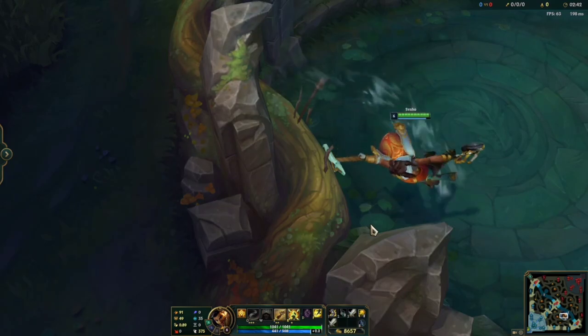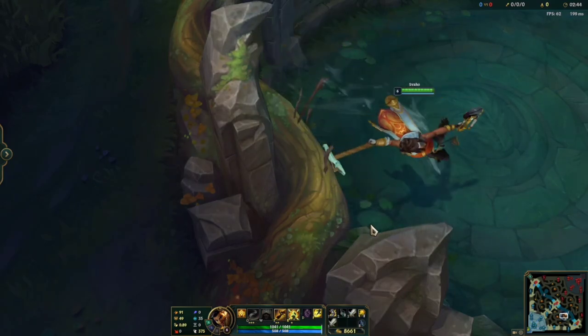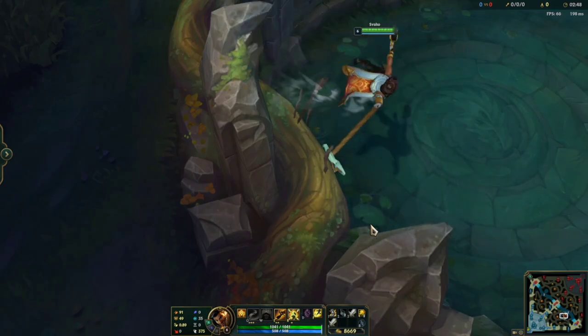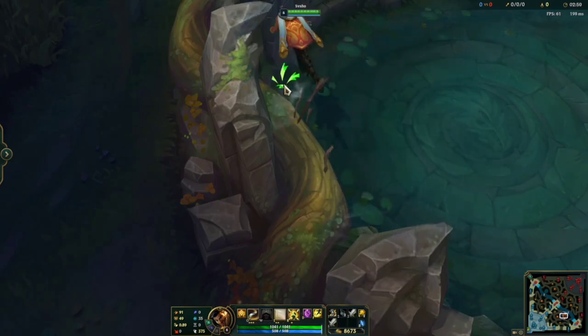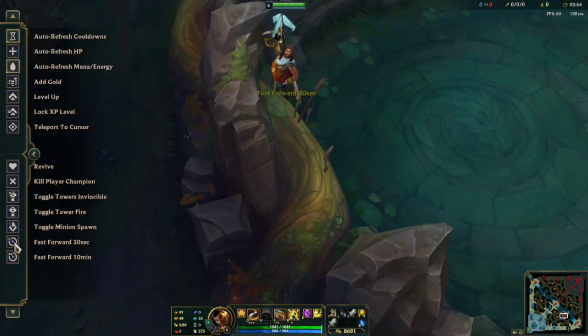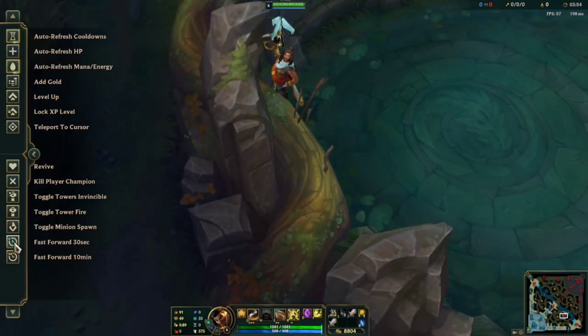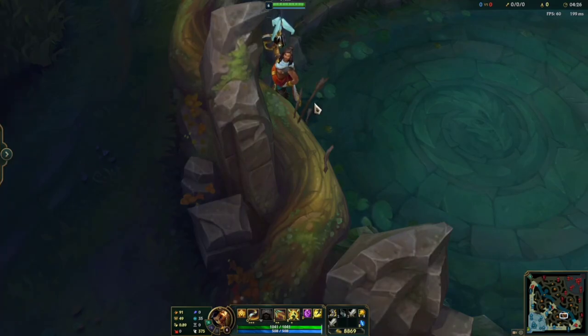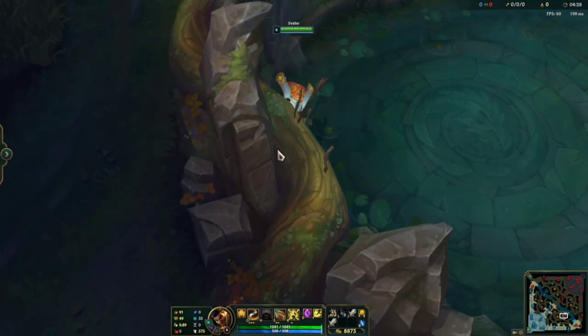So stick your head here, right on, just above the rock — nothing special — and you have the infinite spin. A cool thing about this infinite spin is, of course, that you do not even have to touch your keyboard. Akshan is just going to keep on spinning, and we will take the Drake.